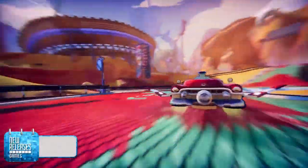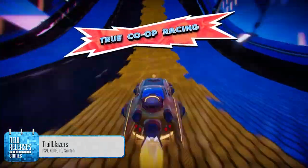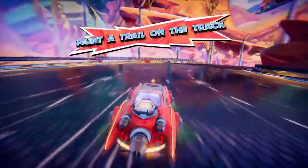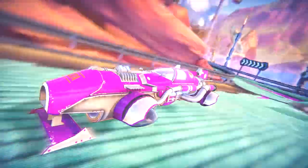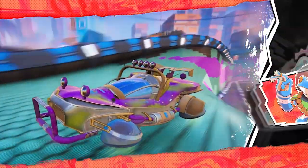If you'd rather race ships than battle them, there's Trailblazers, but you still need to work together with your team here too. Each side can paint the track with their team color and you can boost over your own color to shoot ahead of your opponents. The more paint you lay down the faster your team will zip around the track, and because paint can be dropped anywhere no two races are ever the same.